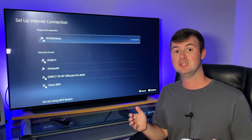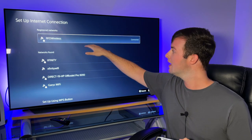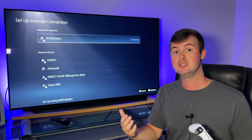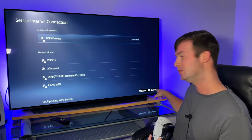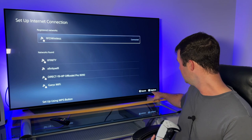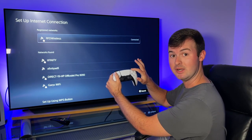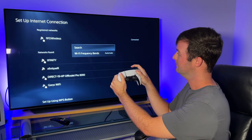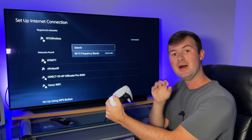If you've already set up your internet connection, you'll first see the network that you're already connected to or registered, and the ones below it are networks that are found nearby but you may not have connected to yet. Find the network that you'd like to connect to, and if you look down in the bottom right corner of your screen, you'll see that there's an options menu with a three-bar button next to it — that's the three-bar button on the top right corner of your controller next to the trackpad. If you hit that three-bar button, you'll see where it says Search.